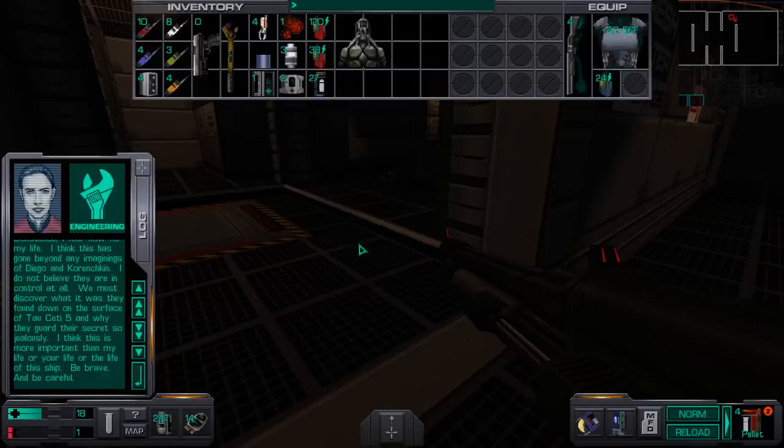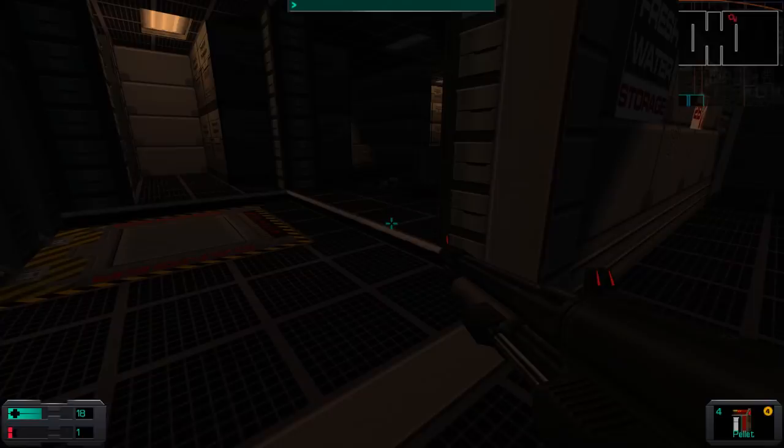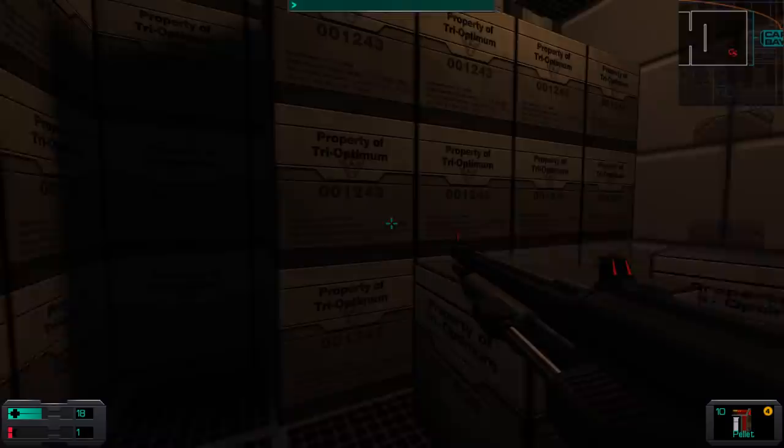We must discover what it was they found down on the surface of Tau 75 and why they guard the secret so jealously. I think this is more important than my life or your life or the life of this ship. Be brave and be careful. Life - not important. And personal shotgun shells - yay! And I guess I do have some more regular bullets. I guess I was complaining unnecessarily.